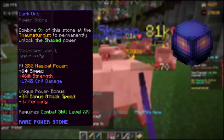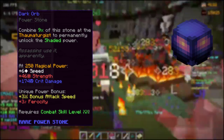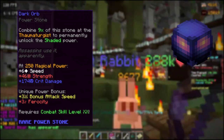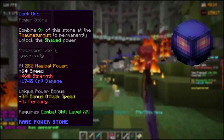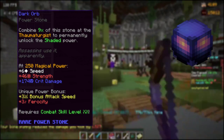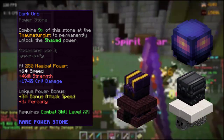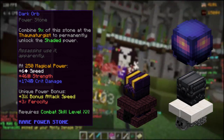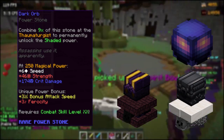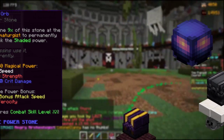The Dark Orb is mainly a berserker, yet also an archer item, as it grants 3 bonus attack speed and 3 fairy CD. With the magical power requirement filled, it grants 6 speed, 46 strength, and 176 critical damage. It has a combat 20 requirement and applies the shaded power permanently. You can receive the Dark Orb within the dungeon reward chest in floor 5 catacombs only. You may pay up to 28 million via buy order, or above 32 million if you insta-buy.